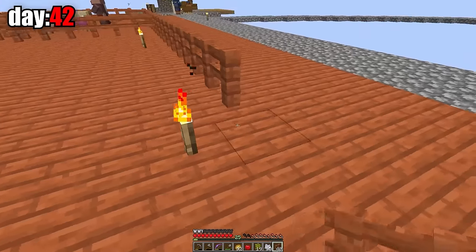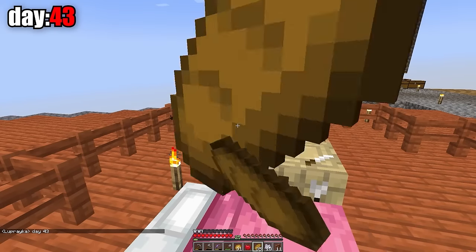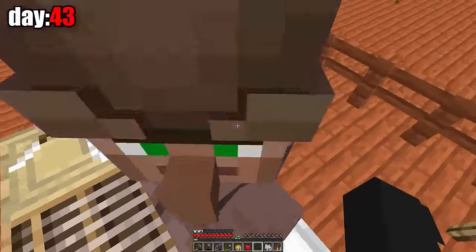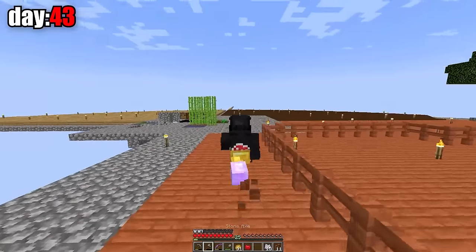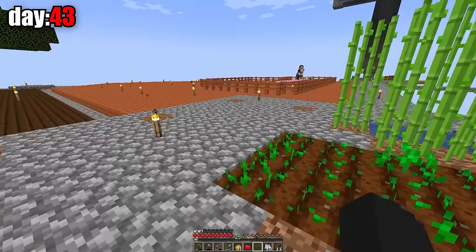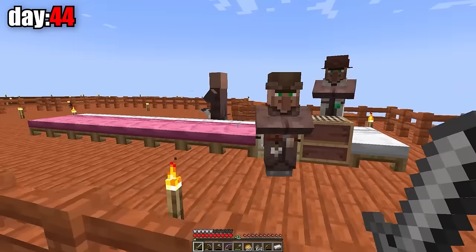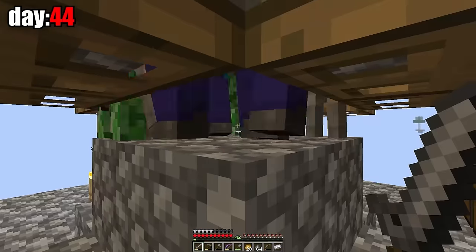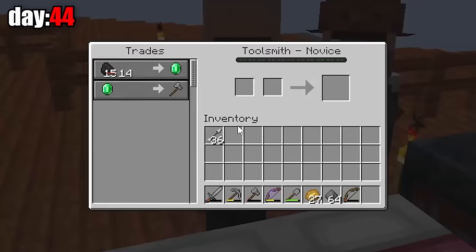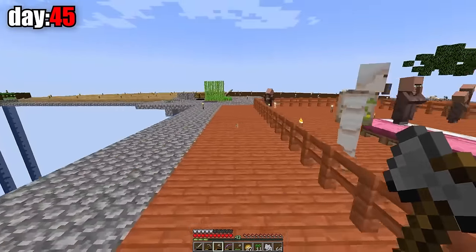It turned out they don't eat fried potatoes, so the first thing I did was increase the size of their fence. I grew a lot of wheat and crafted it into bread. On the 43rd day, I fed the villagers with bread so they would breed and give birth to new mini villagers. Love is finally here — I built a whole row of beds for them. One of them will be a toolsmith because I need tools. I need two iron ingots to craft the smithing table. The next day, the villagers have a golem, so now I can farm iron from golems.